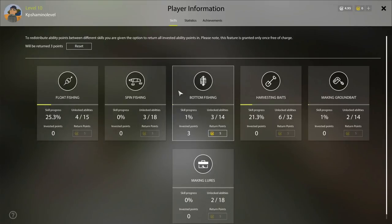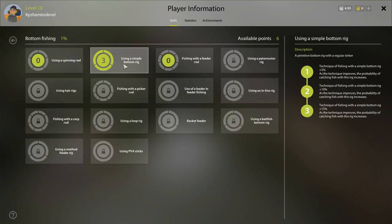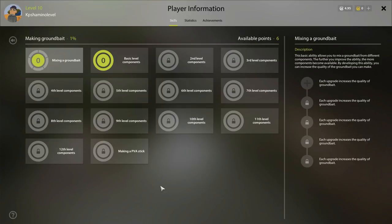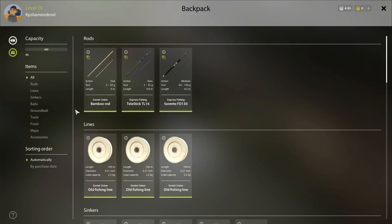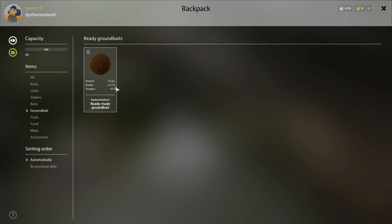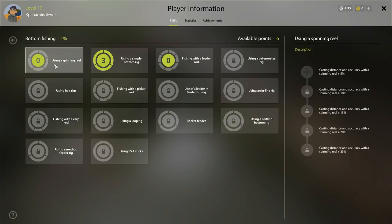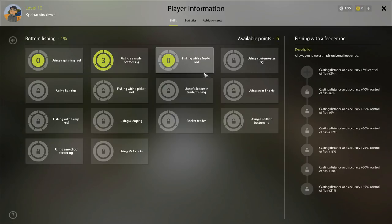One last thing before gameplay — skills. Now that you have the bottom rig, take the simple bottom rig skill because it gives a higher percentage chance to catch fish, and fish is money. If you plan to go after level 20 with feeders and floaters rather than spinning, you can put some points into mixing ground bait too, which improves ground bait quality. Quality goes from a scale of 0 to 10 — higher quality attracts more fish. But if you're not sure you want feeders at level 20, skip it.